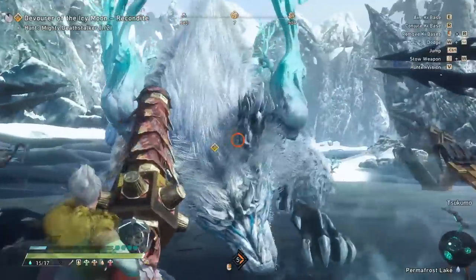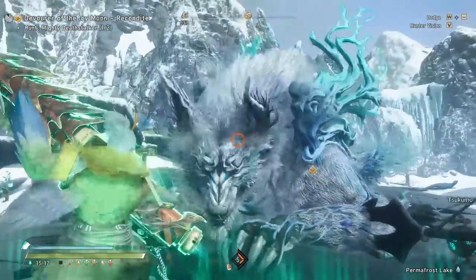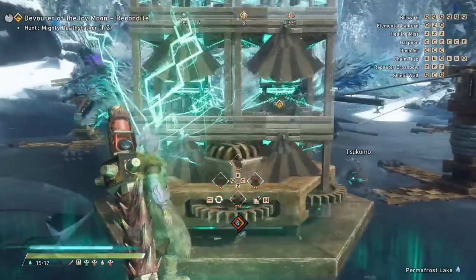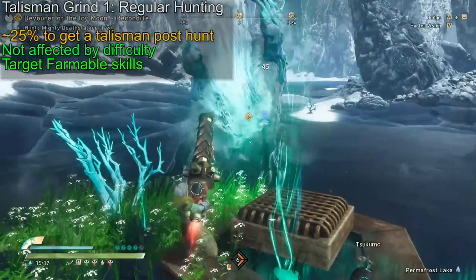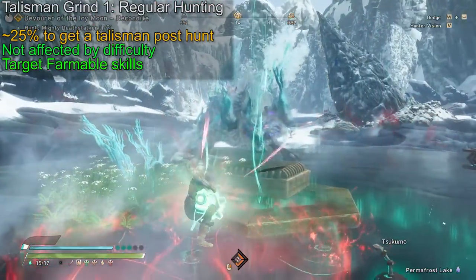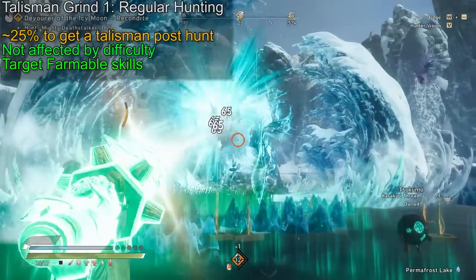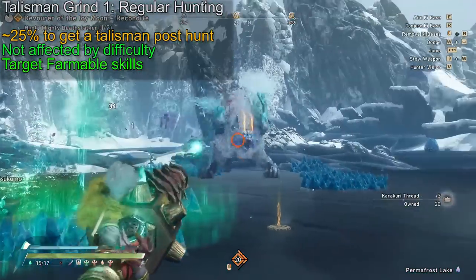Monster talisman pools also don't seem to differ between regular, mighty, and volatile versions. The percentages all come in small ranges, and it seems like the same ranges regardless of difficulty. I only hunted mighty and volatile monsters and they were about the same. Some people have gathered charms from low rank monsters and they do seem to fall into the same parameters — you can't tell on the table which ones are from mighty versus low rank. What this means is that you really don't have to hunt volatile monsters for better talismans, as they appear to drop the same ones as mighty versions, and mighty monsters are just easier to deal with.